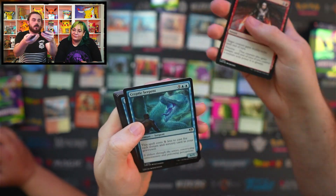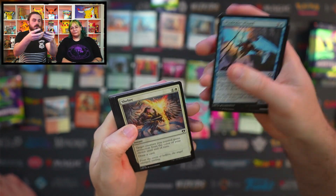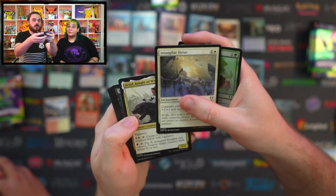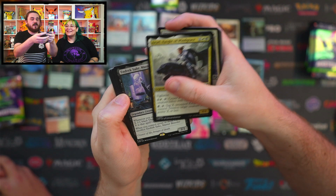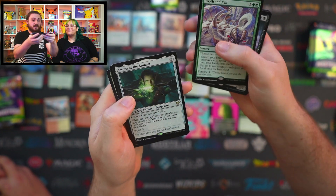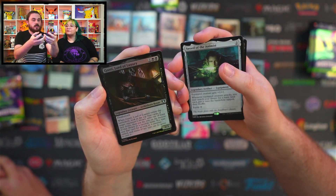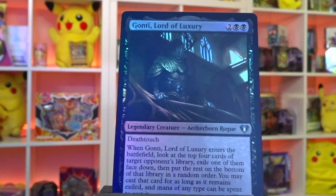Sulphurous Blast, Temur Battle Rage, Cryptic Serpent, Murmuring Mystic, Windrider Wizard, Shelter, Fungal Plots, Intangible Virtue, Arixmethes, Night of Wingrace, Animar, Tooth and Nail — really cool artwork. Sword of the Animist, and Gonti Lord of Luxury. Sweet, look at that — nice.